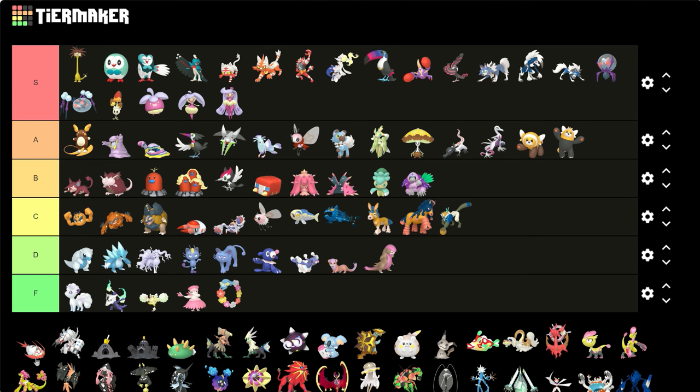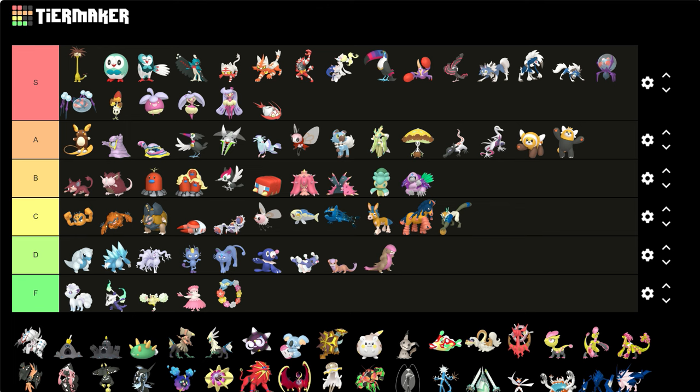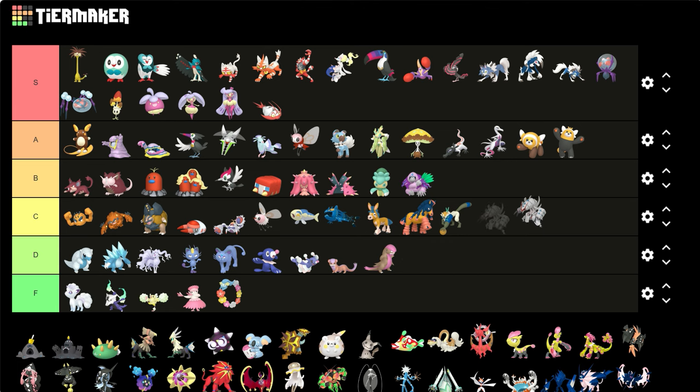Wimpod — such a good shiny, the red makes it look very nice. Sadly Golisopod isn't all that good. It almost looks like nothing's changed — I'm pretty sure its body turns a little bit more silver but I gotta look at the original shiny. Yeah, it's an F. Almost nothing's changed other than the antennae turning red. That's about it.